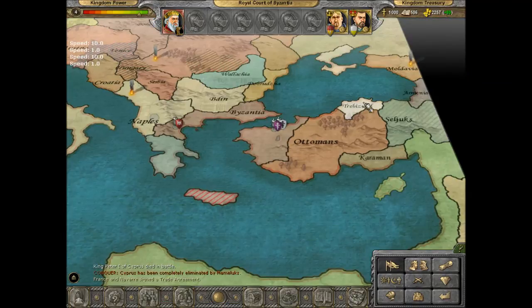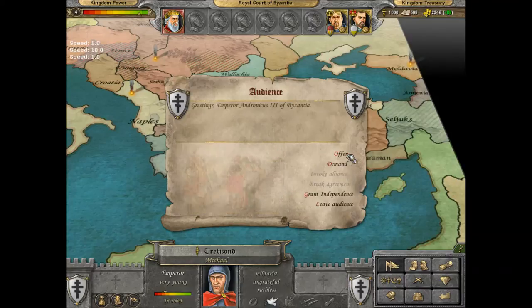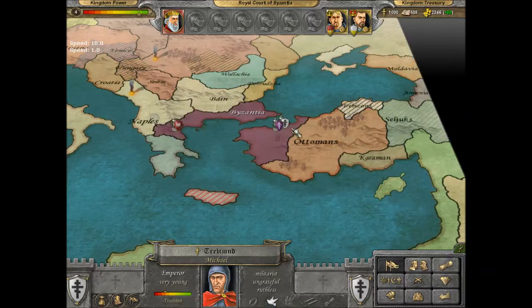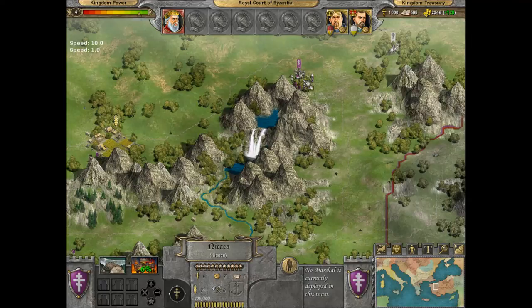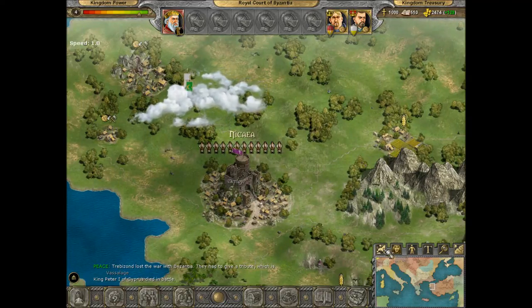And as we have defeated Trezibond in a major battle, they are now our vassals. We defeated them in a major conflict and showed them who was boss. Fan-dabby-dawzy!